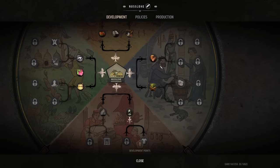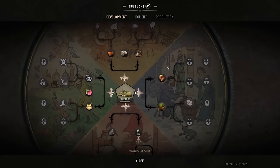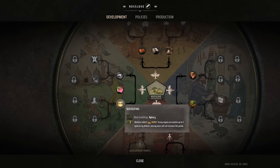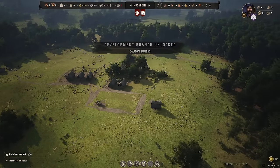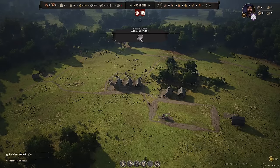We only get three or four development points in total. We're definitely going to want trade logistics and better deals again today — trade logistics caps the trade route cost to 25, and better deals takes 10 off everything you buy. But we could also go for charcoal burning, which converts one firewood into two charcoal, making it twice as efficient. You know what, let's pick up that. One thing you do struggle with is firewood later on, so we could either import it or use that.